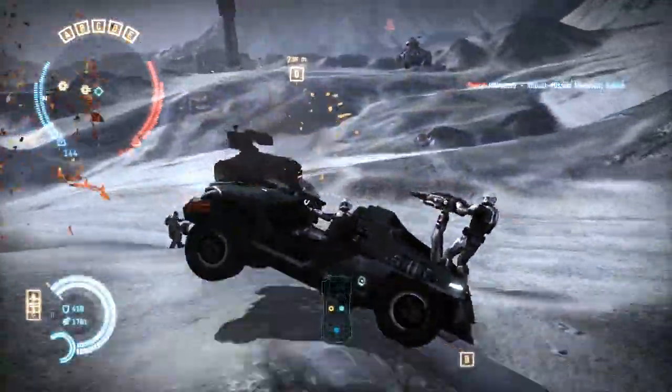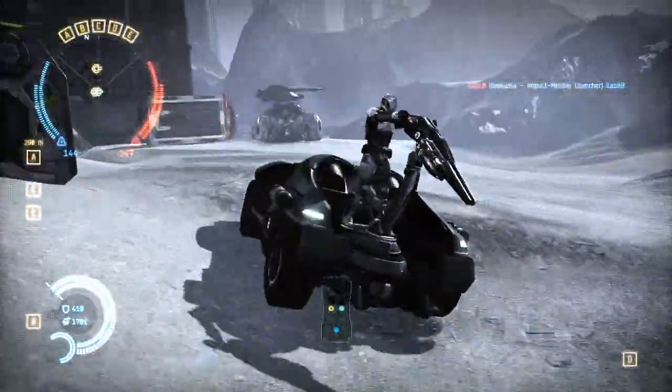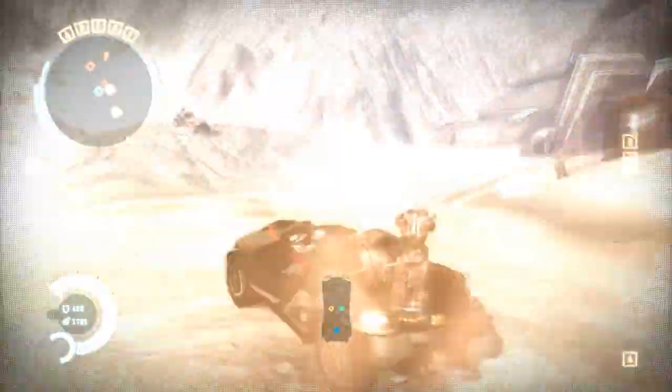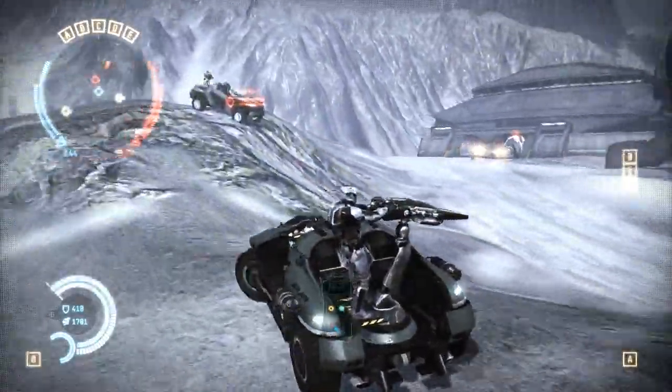There are actually three main classes of vehicles in Dust514. You've got the LAVs, which are light attack vehicles. These are one of the first things you run into as a player. They're highly maneuverable — they get you from point A to point B fairly quickly with a relatively large amount of agility.